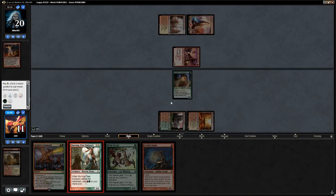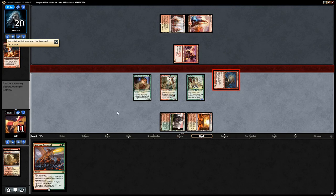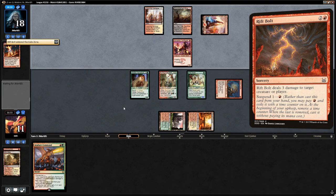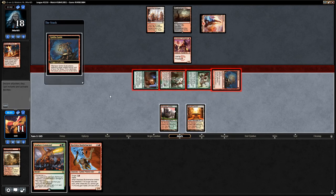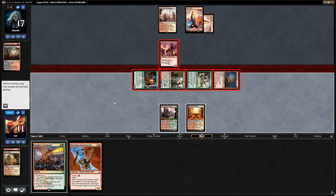The Bloodstained Mire is revealed for the opponent to draw for free. The opponent casts Rift Bolt and the Swift Spear stays on defense. We draw a Bushwhacker and play Atarka's Command to deal 3 damage and give creatures +1/+1, preventing the opponent from using an instant to pump the Swift Spear. The Guide triggers reveal Mountain — the opponent keeps getting lucky. The opponent blocks Burning Tree Emissary — we cast Atarka's Command dealing 3 damage and pumping everyone. The opponent uses Boros Charm to deal 4 damage to us instead of killing a creature, taking 10 down to 4.